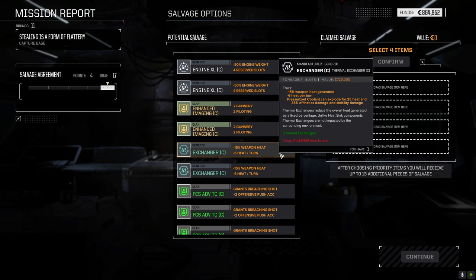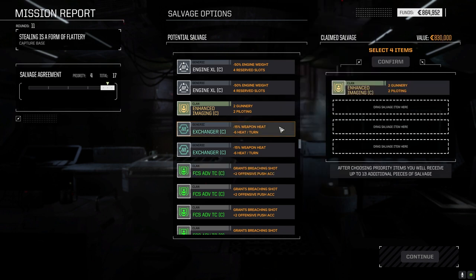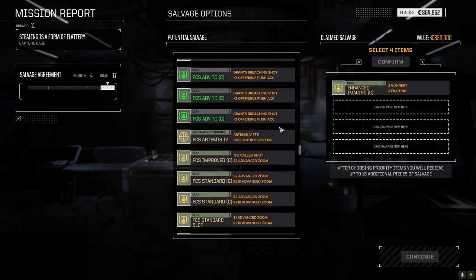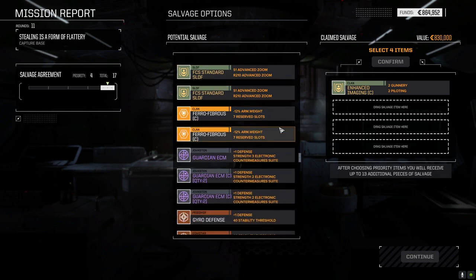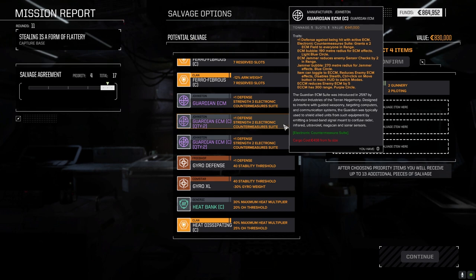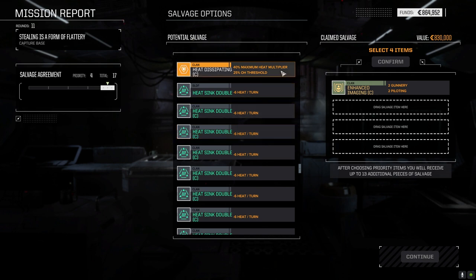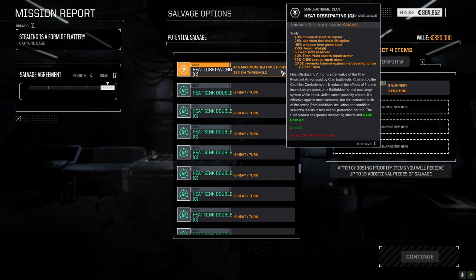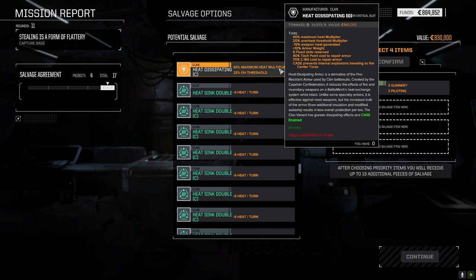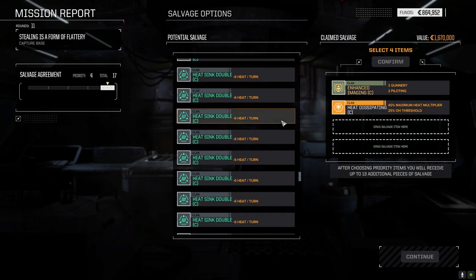Guardian ECM - we don't have any right now. Clan heat bank, heat dissipating armor - minus 15% weapon heat generated, six fixed slots. I'm going to throw that in because I've got a feeling we're going to be doing some high energy builds soon. It would be nice to have that. Heat sinks - I'm sure we'll get some.